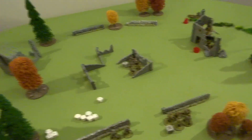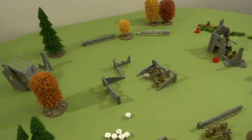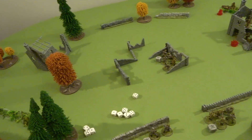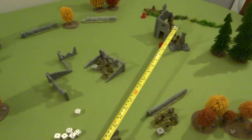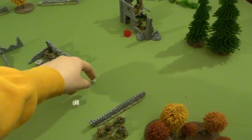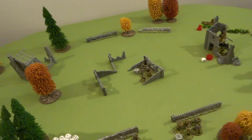The last German die — the German HQ fires his assault rifle at the US squad in the building at 18-inch range. Two shots at long range — hitting on sixes — no hits. His accompanying rifleman fires and gets a hit — another pin, giving the US squad two pins total. No kill. Now it's the US airborne's turn with both American dice.